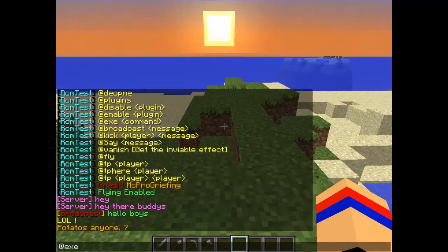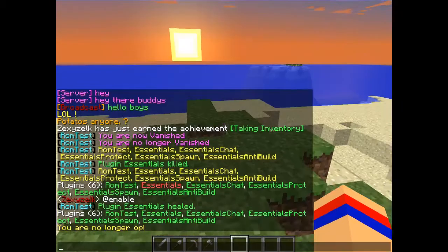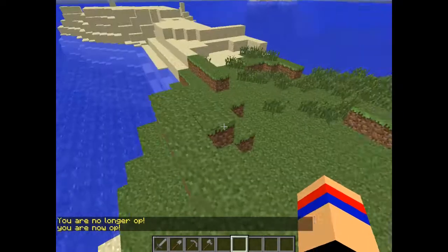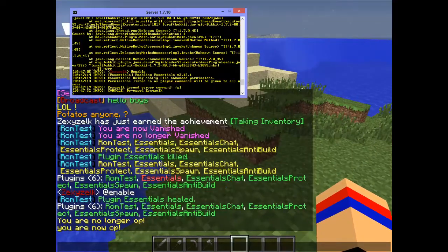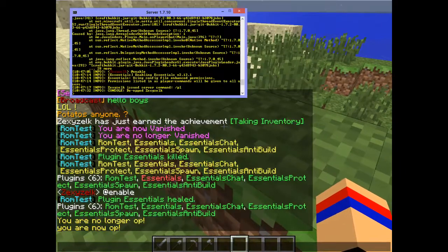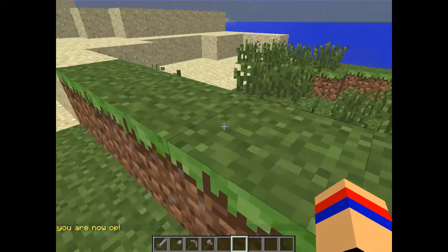EXE. And here we go — D-op. You can also do at op me. Probably don't say it on the console. That's lovely. The console D-op — that's amazing.